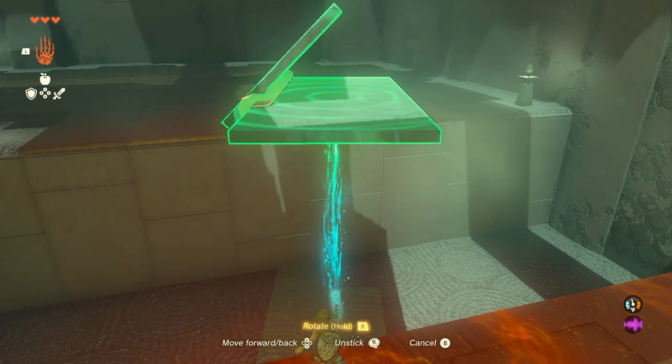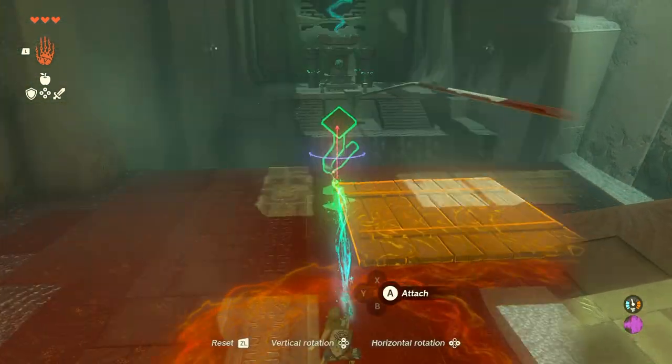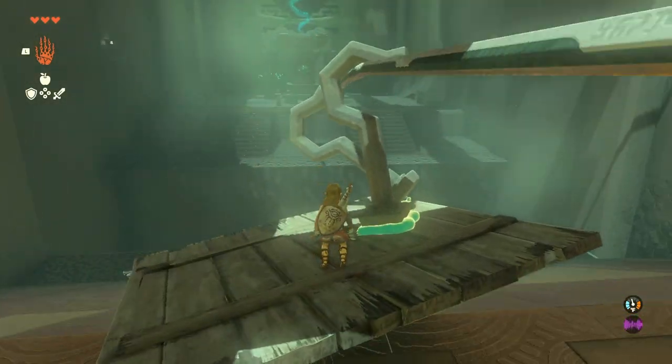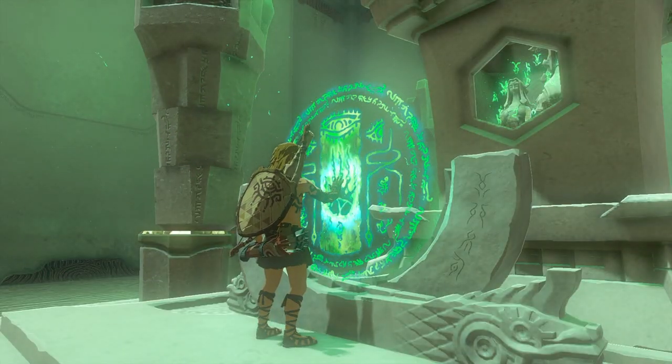Now with Ultrahand, you'll want to make a bridge-like structure to get across this part of the shrine, or just make something like I did. After that, you'll find a pile of random stuff, and with that random stuff, you'll want to make something like this so then you can slide across the rail. And now you have finished your first shrine.